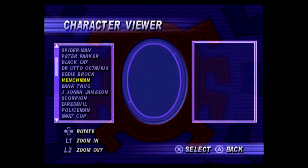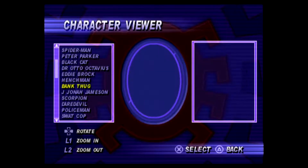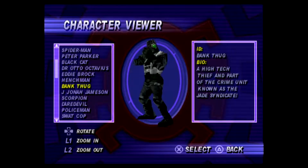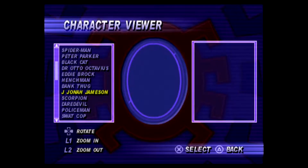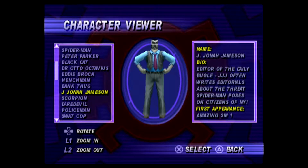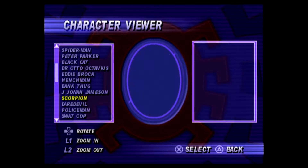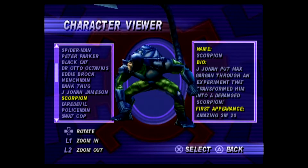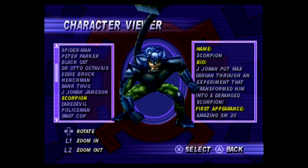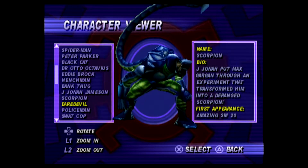'Brock blames Parker for his bad reputation as a reporter. Add one alien symbiote and you've got Venom.' Not too friendly indeed. 'Doesn't he know that crime doesn't pay, especially with Spidey around?' This is the Jade Syndicate — I have no idea who the Jade Syndicate are. 'Old J.J. is Peter's boss at the Daily Bugle. Unfortunately, one of his main goals in life is to prove that Spider-Man is a menace to the world rather than a hero.'